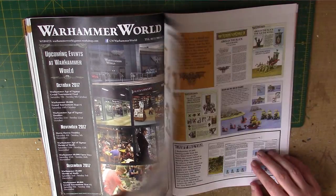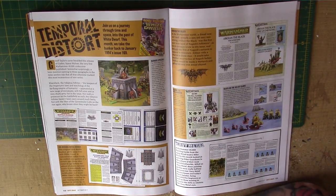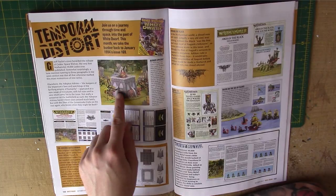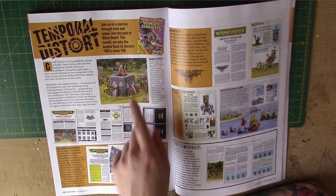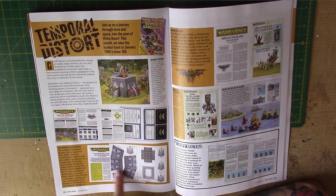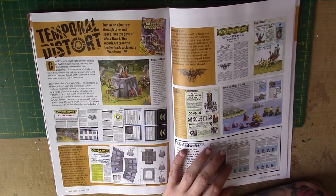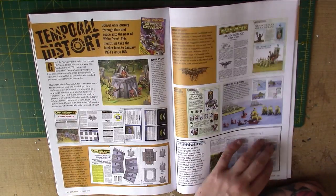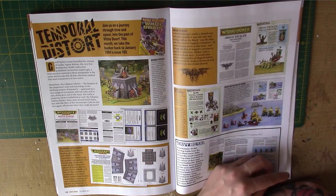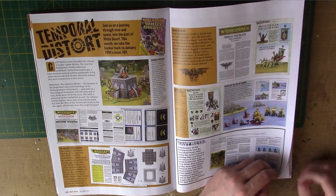Then we have Warhammer World and Temporal Distort, looking at an issue from 1994. There's a nice little bit of scratch-built terrain there — that's what we need, more of that. It's actually made out of cardboard — a little bunker they give you. Something like that's quite nice; you could wrap it around some polystyrene to make it sturdy. That'd be quite a good little bit of terrain. Very old White Dwarf — way before my time.